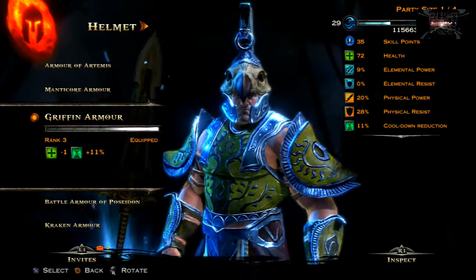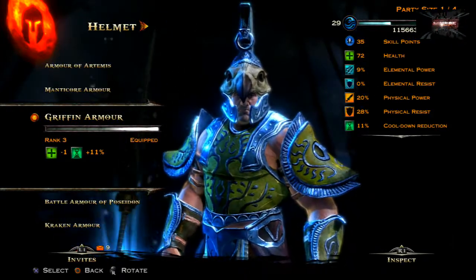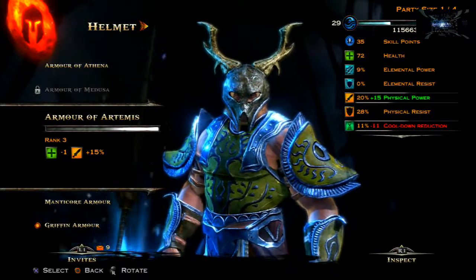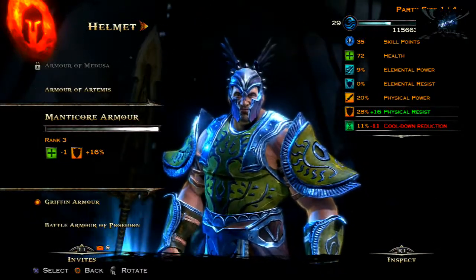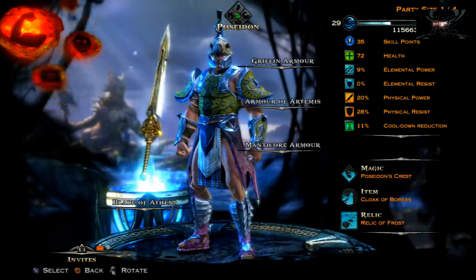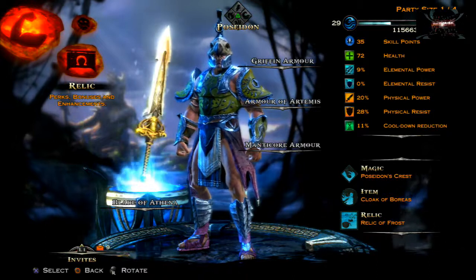Where you can actually change things up is with the helmet. What I like to use is the Griffin Armor because it gives you really good cooldown reduction. If you want more physical power you could go with the Armor of Artemis, and if you want more physical resistance go for the Manticore Armor.